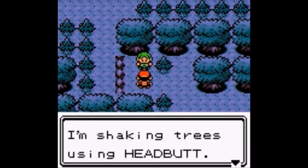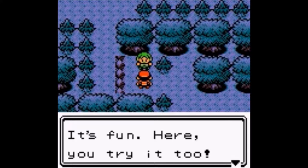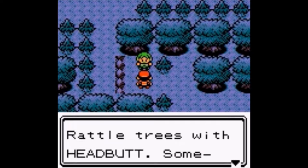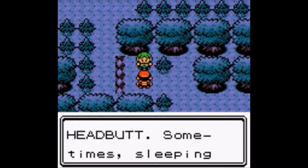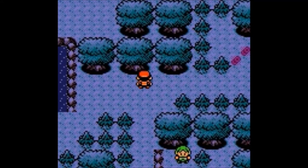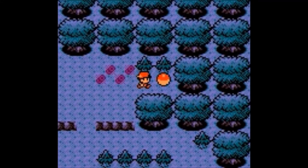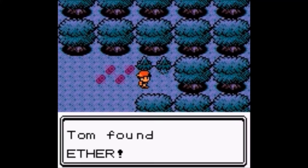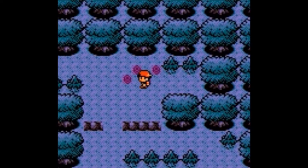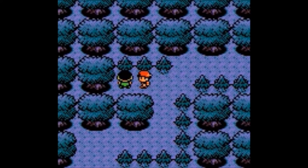A trainer says 'What am I doing? I'm shaking trees using Headbutt — it's fun, here try it too! Rattle trees with Headbutt, sometimes sleeping Pokemon fall out.' The interesting thing about this area is that it's pretty overgrown and you'll never actually see daytime graphics in this area — pretty much you'll only see night.